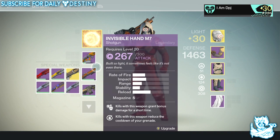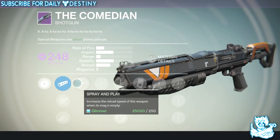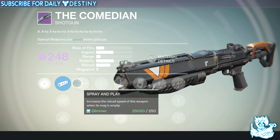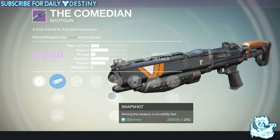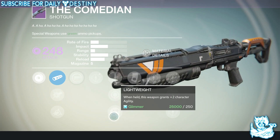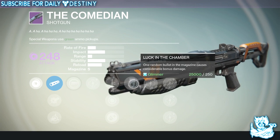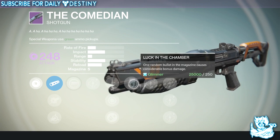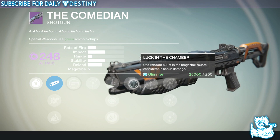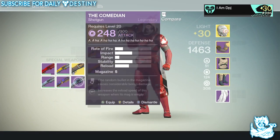I actually have this shotgun twice — one I bought and one I was rewarded. The rewarded one has different perks: Spray and Play, Quick Draw, Snapshot, and Lightweight — holding this weapon grants plus two character agility. And then it has Luck in the Chamber — one bullet in the magazine causes considerable bonus damage — which is a great mod. I may actually level up this version just for PvP. All in all it's a great shotgun and I'll keep both of them.